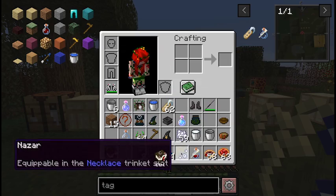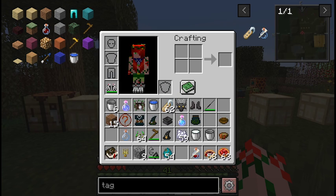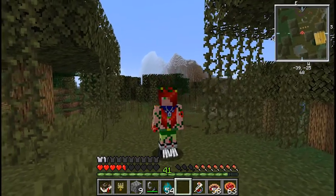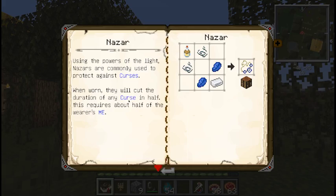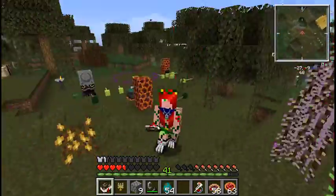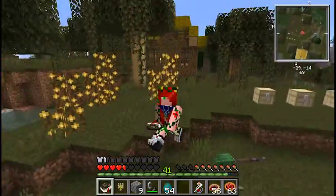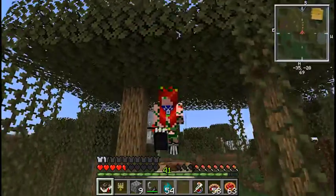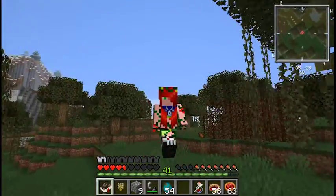If you want protection from fiery demons, you can also wear the Nazara. It's crafted with cleansing balm, lapis, silver, and string. It protects you from curses — if a curse was to be active for four days, this item would make the curse affect you for only two. So it cuts the time curses affect you in half, which is pretty nice.